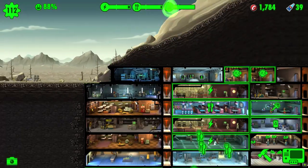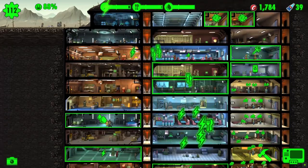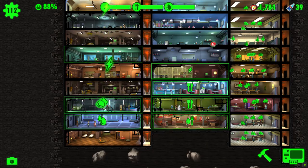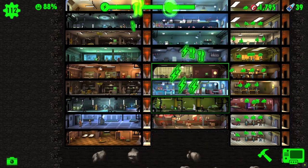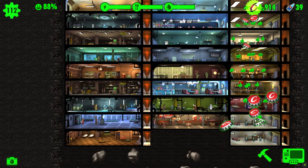Welcome to episode 42, Returning from the Wasteland and Rad Scorpion Chaos. It's a quick 10 minute episode today. As you can see we've got low storage space, so we're doing our usual which is collecting all of our resources - soon to be interrupted by Rad Scorpion Chaos.